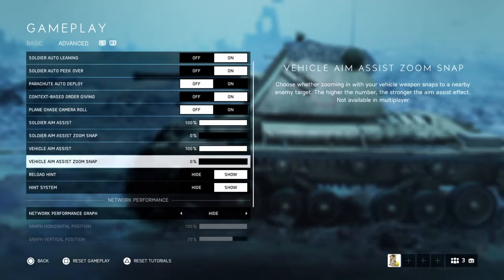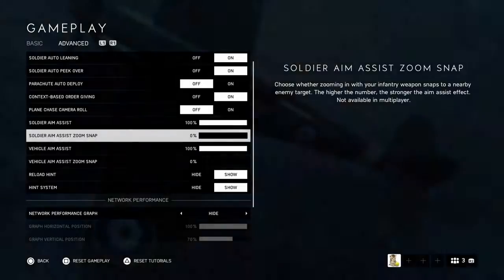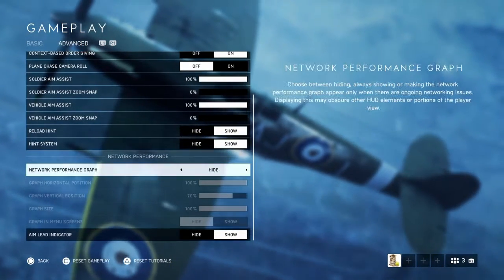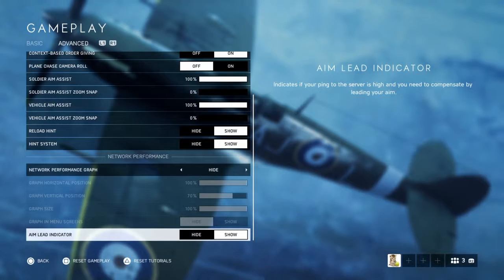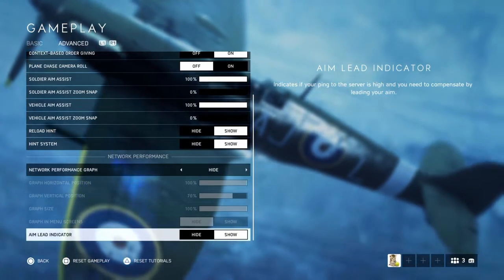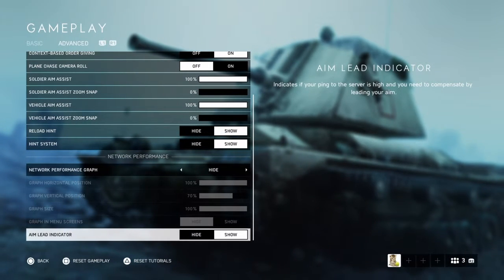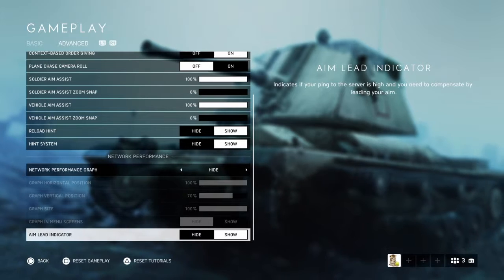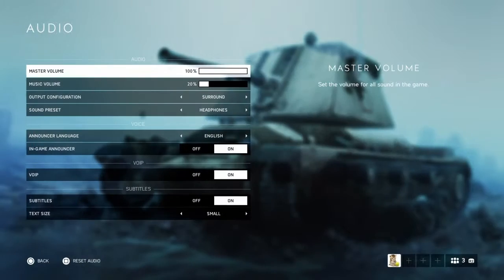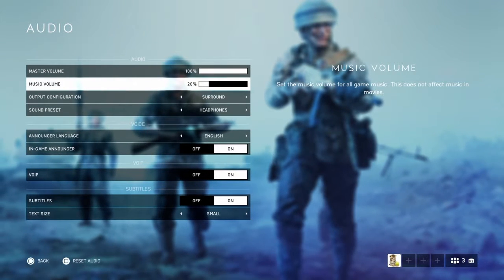Zoom snap is turned all the way down so that playing war stories feels the same as multiplayer. I don't use the performance graph — I can feel when it's lagging. The aim lead indicator is good to have, because if you or your opponent is lagging it'll show you where to shoot.